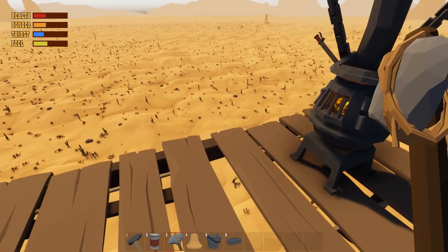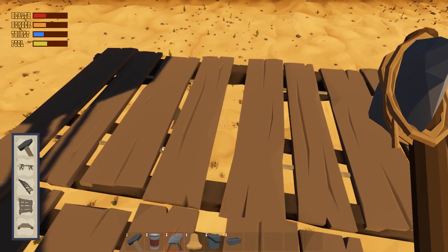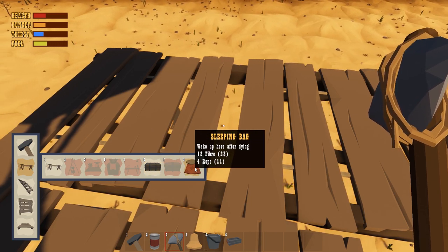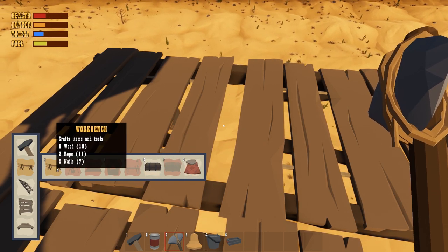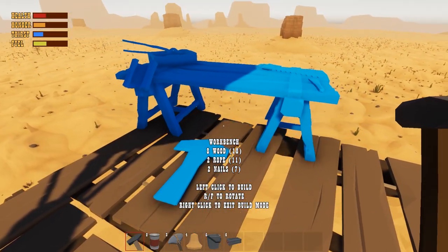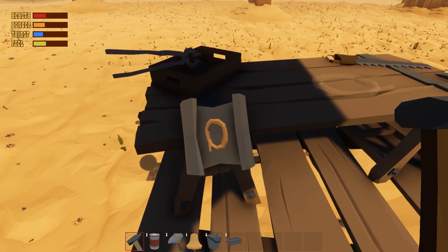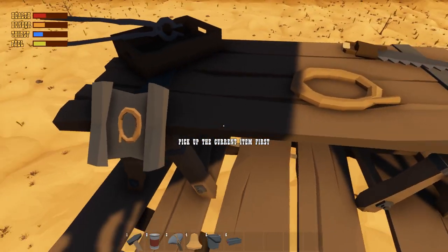I wonder if I've got enough wood now to make more platforms. What can I build? I've got some room to make a workbench. I can also make a storage box — that's going to be a good thing — and a sleeping bag. I think a workbench is definitely the most important thing. There we go, perfect. And I can make rope out of fiber. Four fiber makes some rope — sweet.